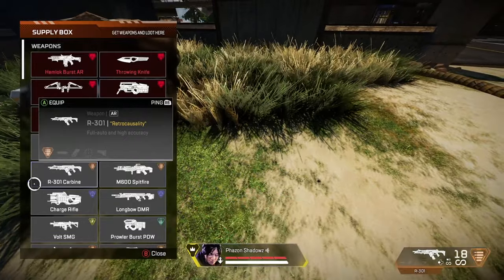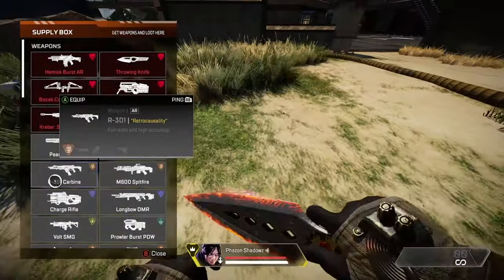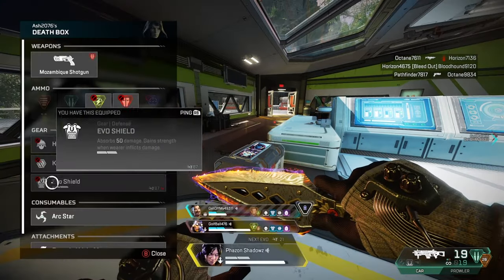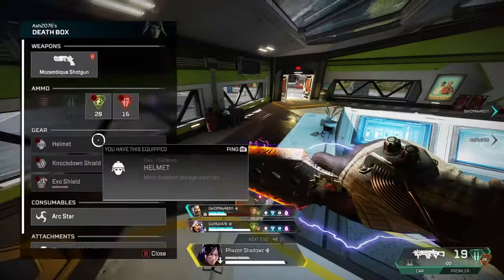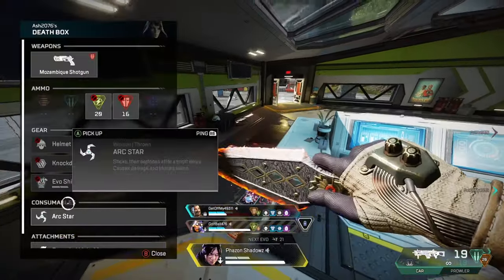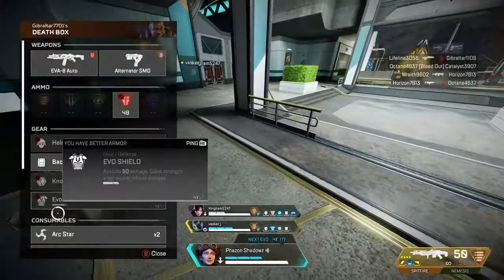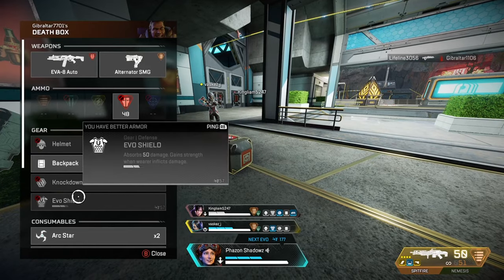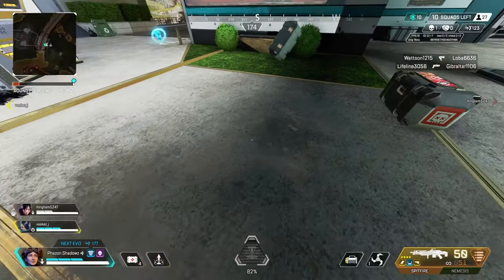I recommend practicing this in the firing range — as you can see in this clip, I'm going up to the box holding interact and aiming for the R-301 or Spitfire. You can also practice by going into a battle royale match, killing someone, and practicing there. Keep in mind that sometimes when you loot a death box the enemy may not have a backpack, which shifts the cursor position slightly. Early game kills most likely won't have a backpack, so you'll need to adjust a little when shield swapping those early death boxes.